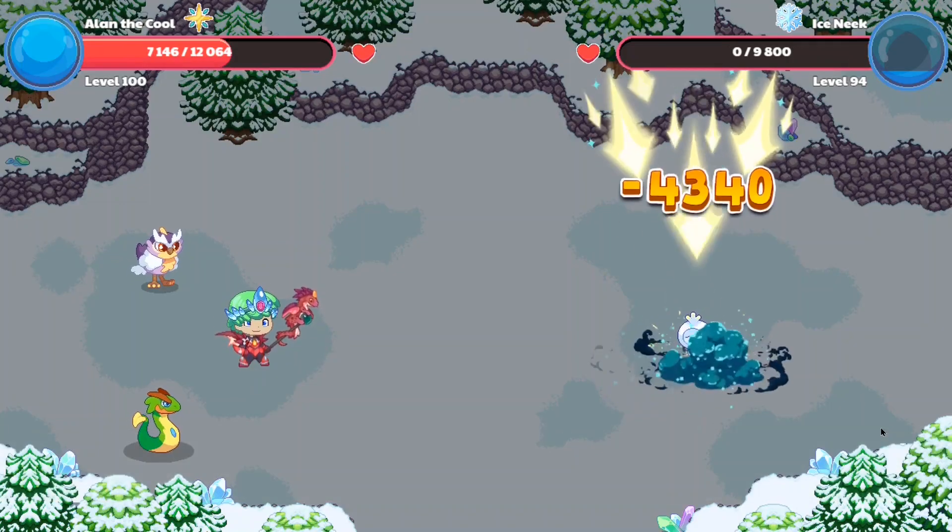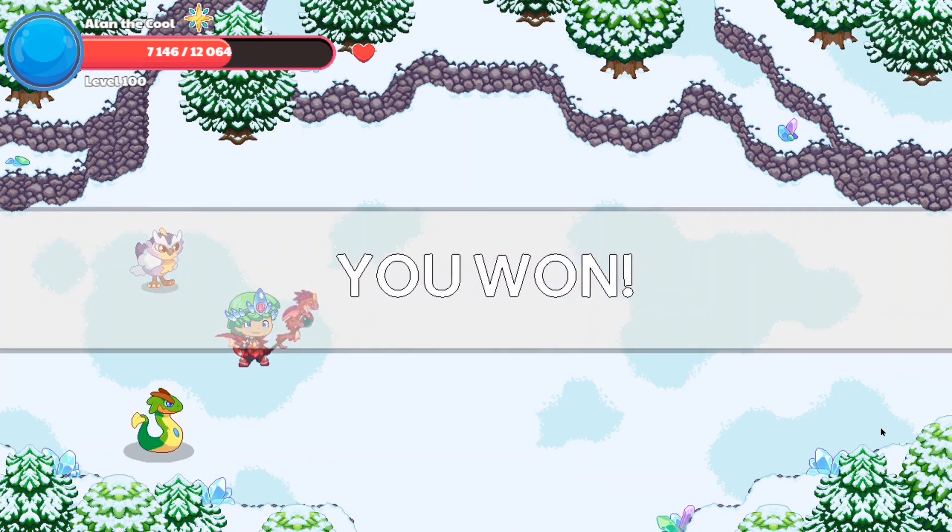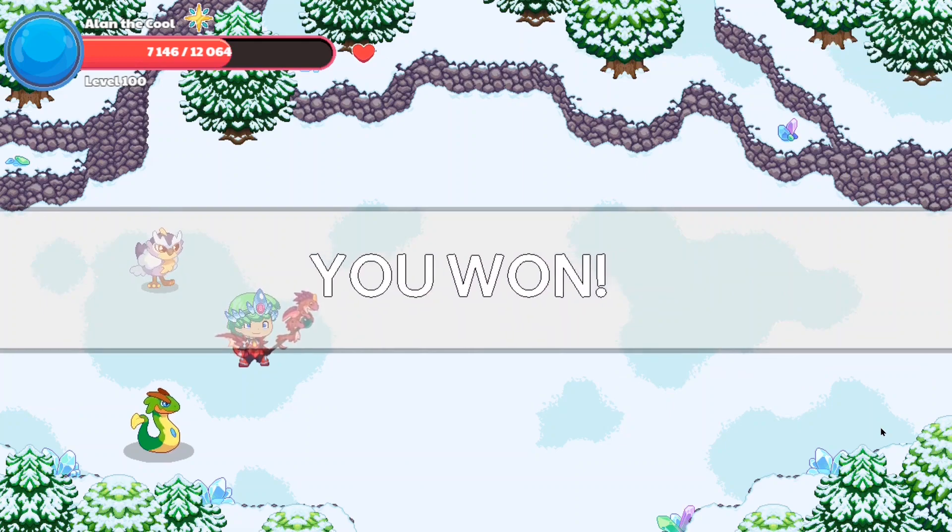Here we go — we have cast our spell doing 4,000 damage, and the entire opponent team is obliterated. This pet's gonna run away and we should be able to collect our stars, in which I believe our Browl should be able to gain enough stars to level up.